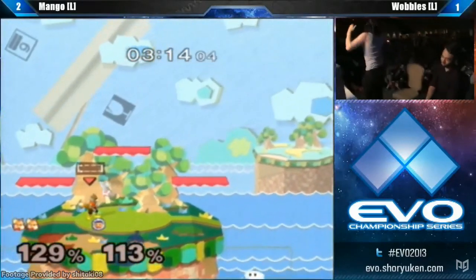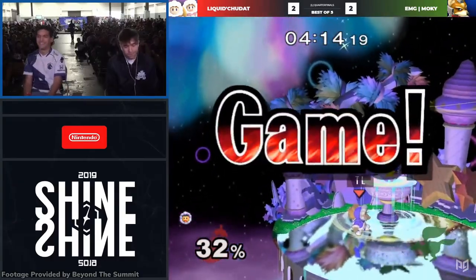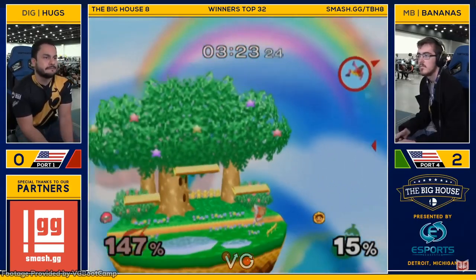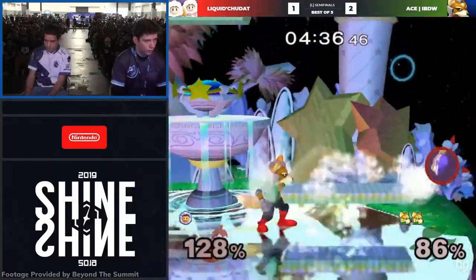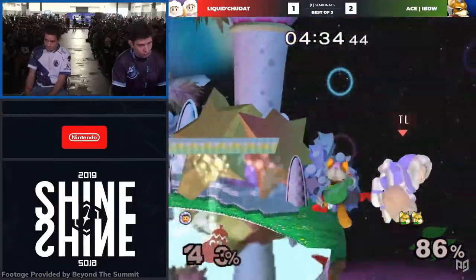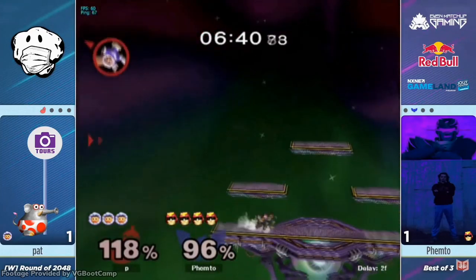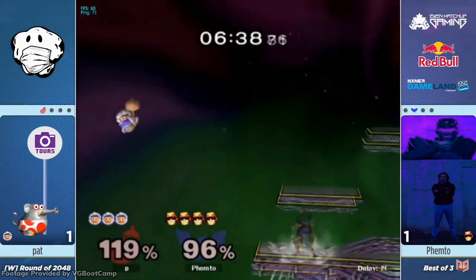Beating three of five gods is already impressive, but beating HungryBox's Puff is an insane feat — Puff is an absolutely terrible matchup and HBox is great against the climbers. EVO 2013 remains the closest any Icies main has gotten to winning a super major. Chudat has gotten close with a fourth-place finish at Shine 2019, and new Icies mains like Bananas and Army have done well, but the climbers struggle a lot against top tiers who camp and separate them.